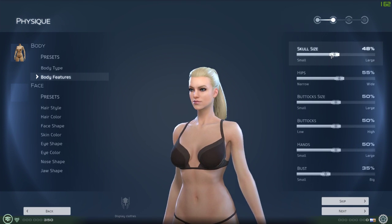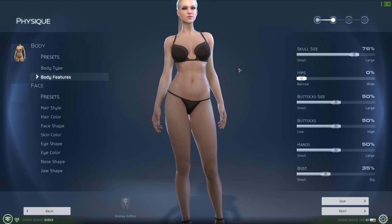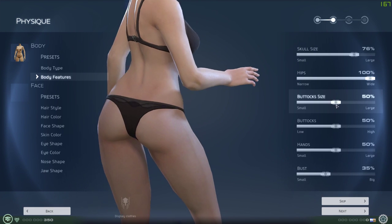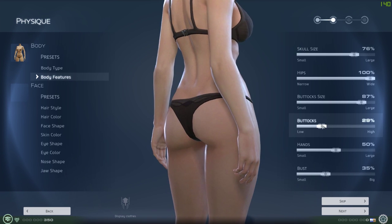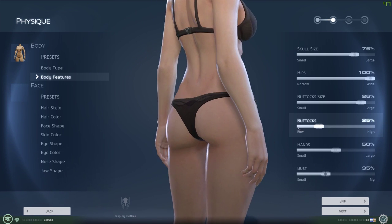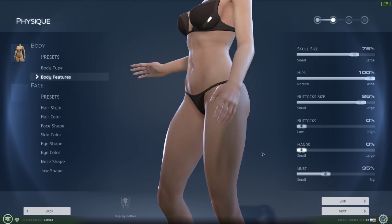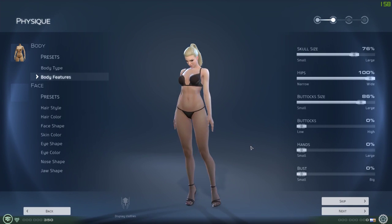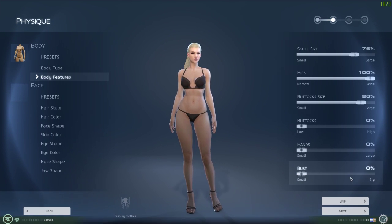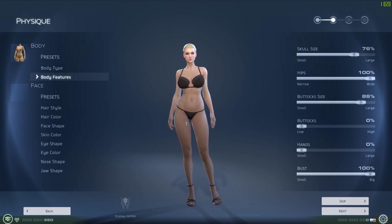Body features - same as before: bust size, hips, you've got some different ones for being a female. Buttocks size and how high they are - not sure why that matters. And obviously there are also the physics for those who are interested.